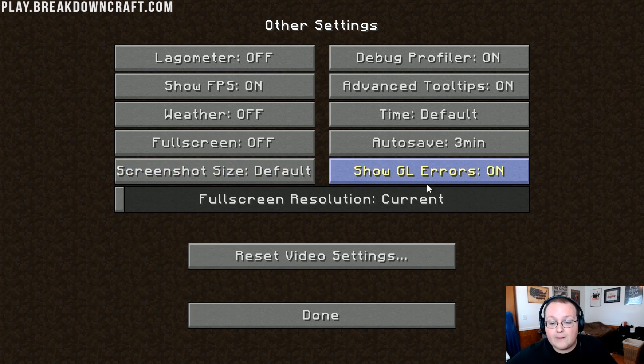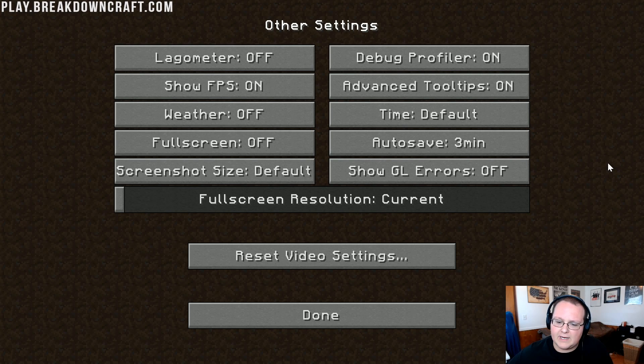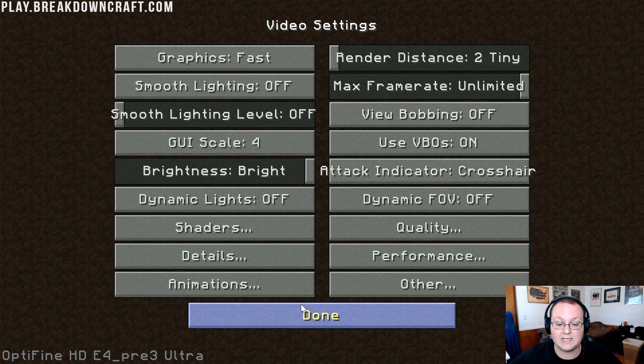Screenshot size doesn't matter. Show GL Errors — I'm going to turn this Off because there's a known GL error in Minecraft with Optifine that doesn't affect performance, it's just annoying. Then go ahead and click Done.